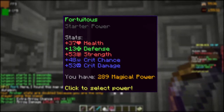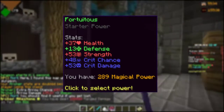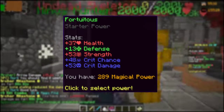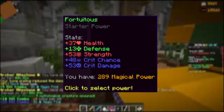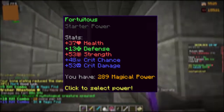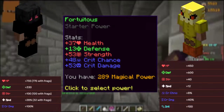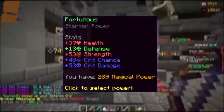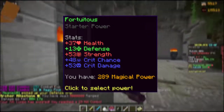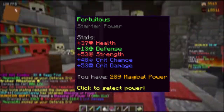Fortuitous gives you a good amount of strength, critical chance, and critical damage. If you seek proper damage output, this is clearly the one for you. You will be rather fragile as it does not grant you a lot of effective HP and defense. If you have superior dragon armor or other armor that evens the HP and defense out, then you are good to go, especially if you are going for the Crimson Isle.